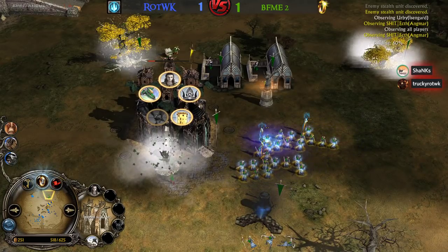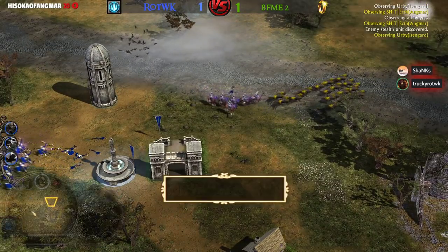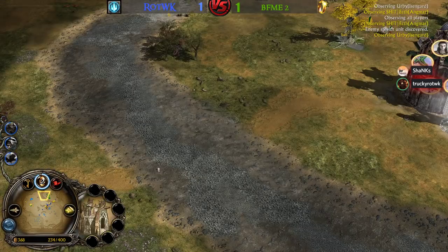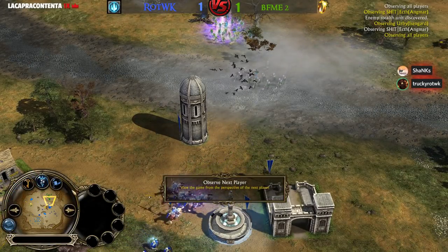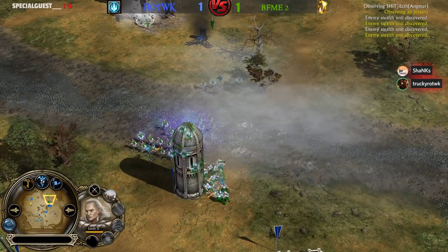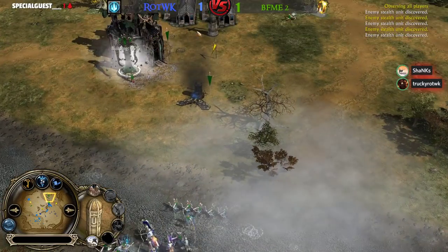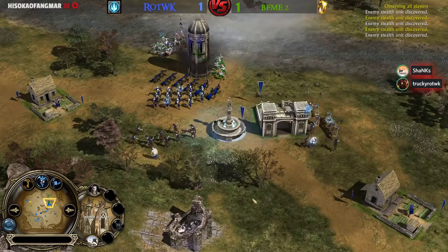The fortress is super low — if both giants attack it once it's going to go down. He can use the Giant summon right this instant and take it down. Maybe he's just waiting for reinforcements, or maybe he just doesn't know how much damage it does to the fort. Has he used this power before? We don't know.